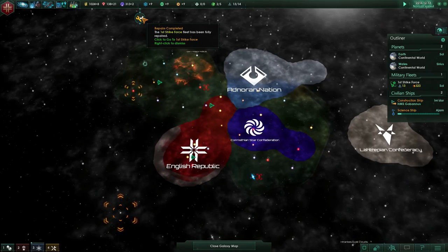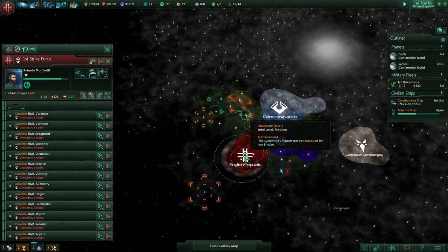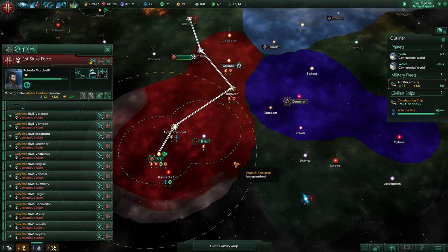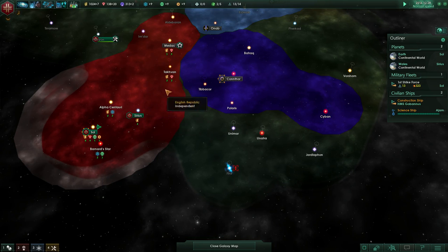Our strike force is repaired but we can't use them down here yet because you can't actually reach it. We'll keep pushing up — that's fine. We can't expand this way because we can't get our military fleet through there.